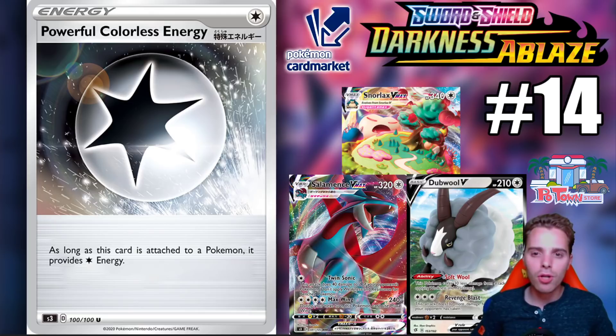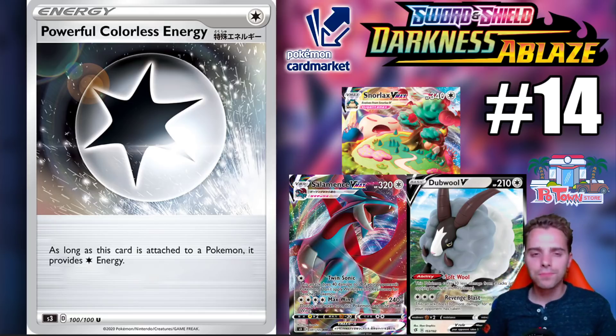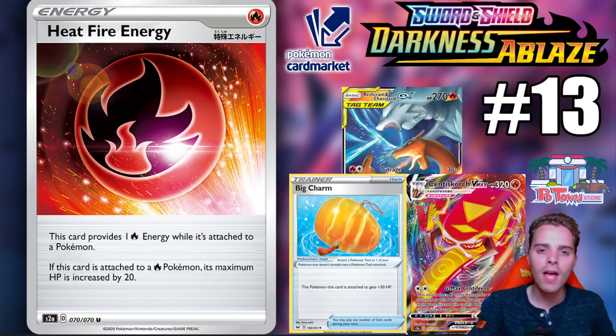Next up at number 14 is Powerful Colorless Energy — it reminds me so much of Strong Energy. It works like Strong Energy but only for colorless Pokemon; you deal an additional 20 damage. Pokemon that can appreciate this include Salamence, which we'll talk about later, Dubwool with its Revenge Blast buffed even further, and Snorlax VMAX finally getting the numbers it needs to one-shot something like a Zacian.